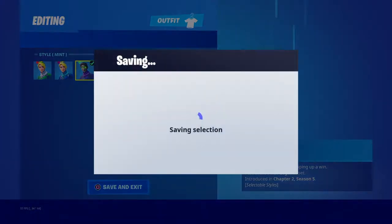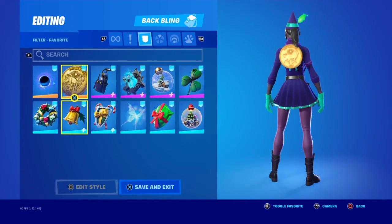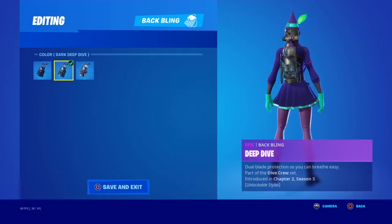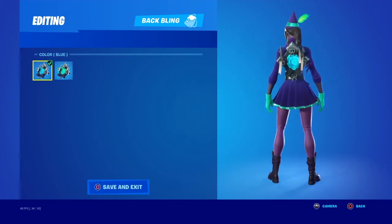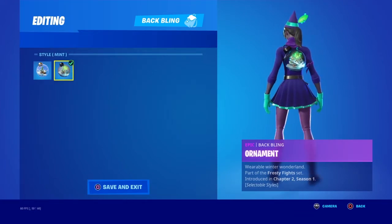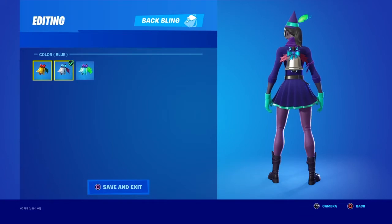Next up, the last one which is the mint — probably the coolest version of it, except it matches the least stuff, so it's the hardest to come across in combos. Deep Dive doesn't look bad — honestly looks better on this than the other one. Ghost Portal green and blue — Ghost Portal is probably the best modern Christmas back bling on these skins because they match all the styles: green matches the defaults, blue matches the blue.